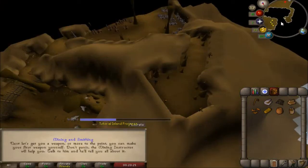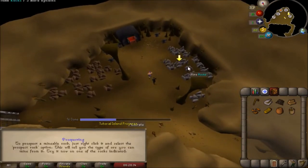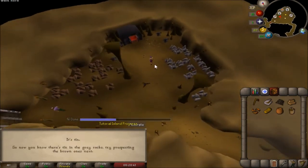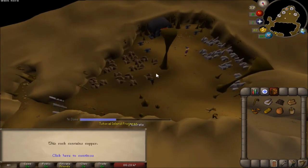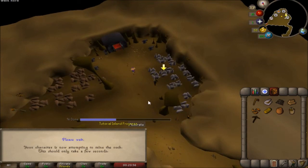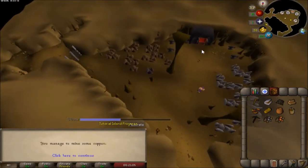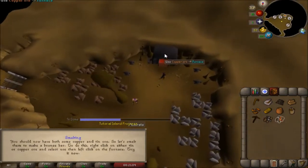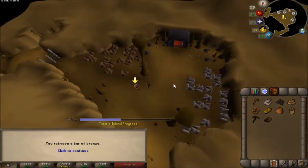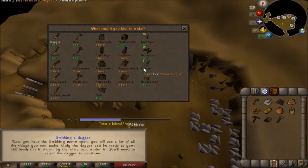Climb down the ladder - this guy is going to be talking about mining and smithing. Talk to the mining instructor and press the space bar to continue. He wants us to prospect the rock, so right-click it and press prospect - it will tell you the rock type. We'll prospect tin and copper, then he'll give us a pickaxe. Mine one of each and use those two ores to make a bronze bar at the furnace. Then talk to the mining instructor and he'll give you a hammer, which allows you to make weapons out of the bronze bar - use the bronze bar on the anvil with your hammer and make a dagger.